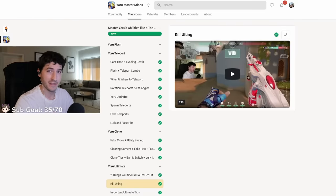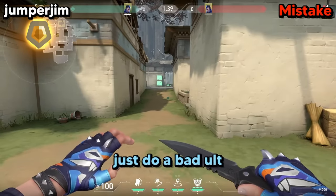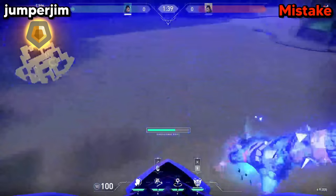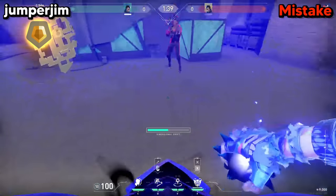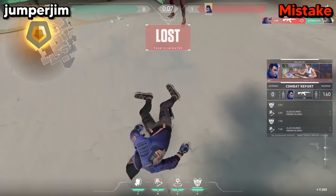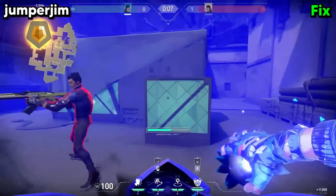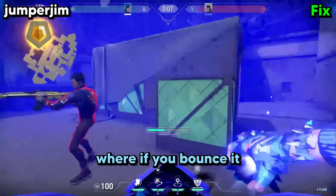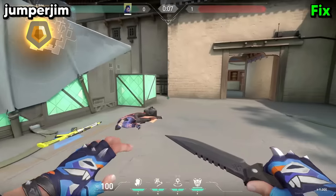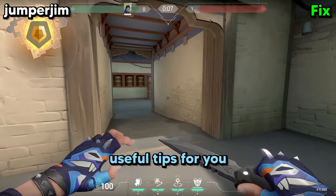For this next tip, a student from my Yoru Masterclass will teach you. As a Gold player, I see a lot of people just do a bad ult — it's really easy to counter, dodge, and get killed. They just throw it down and instantly die. What you should be doing instead: see that box behind him? If you bounce it, it'll go right in front of his face and then you can kill him. This has honestly helped me a lot in my games and I think it's one of the most useful tips.